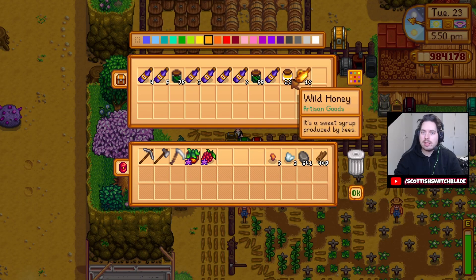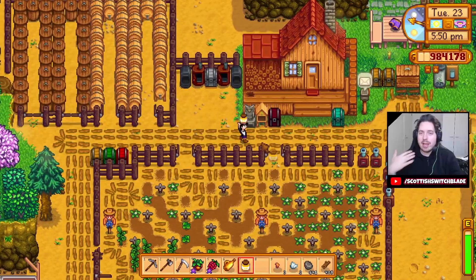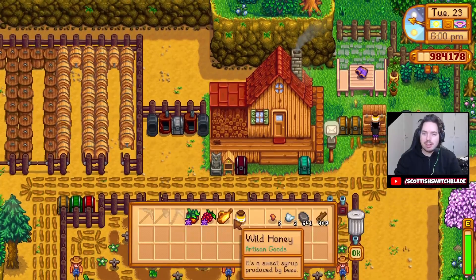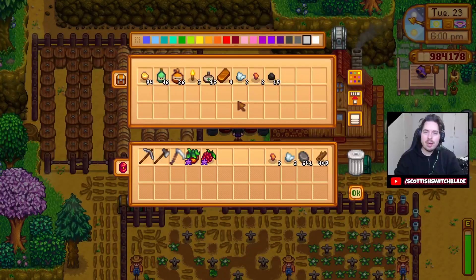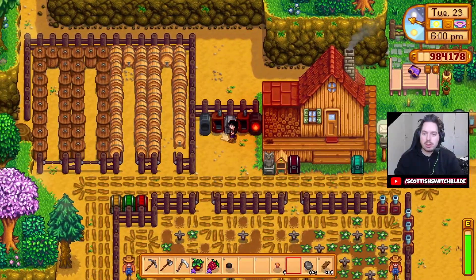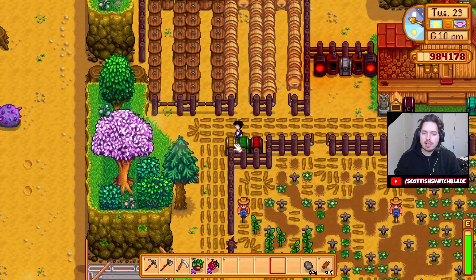We'll just keep them all in here, except we're gonna sell one base of each. I know I normally don't sell anything until the end of the year, but we're just gonna do a little experiment here, just to see how much we get from each. Also let's put a couple more ores in here — getting closer to making another keg. I think kegs are the way to go.